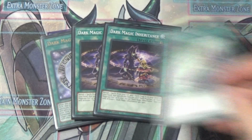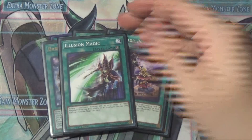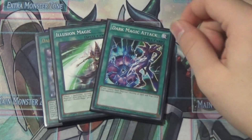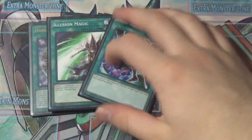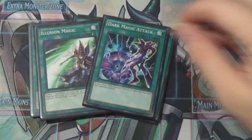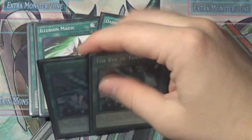We also have Dark Magic Inheritance, which searches the other back-row cards for the deck — it's the back-row searcher. One Illusion Magic is super searchable in this deck, so one felt fine. Then we have one Dark Magic Attack: you search this off of Eternal Soul basically, and that's the main reason we play it — it hits all the back row, just another thing to get off Eternal Soul.